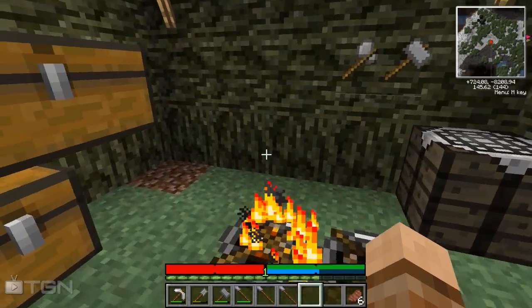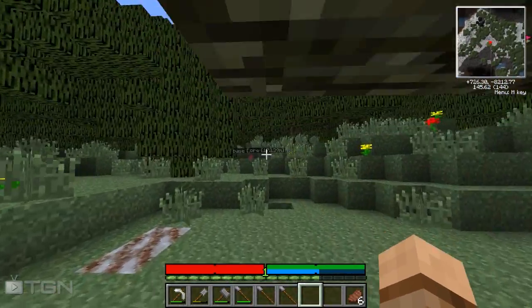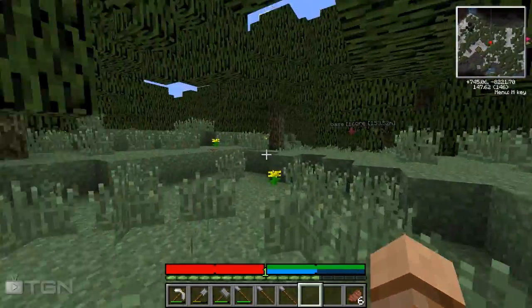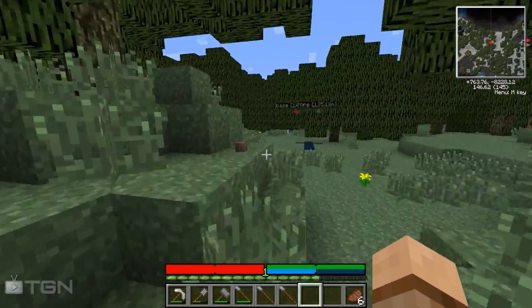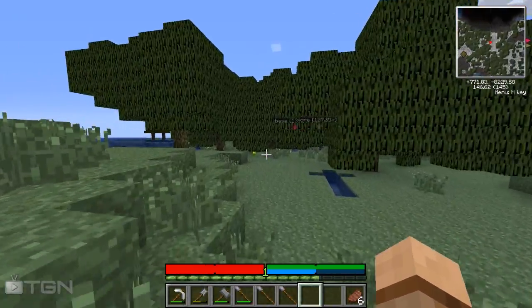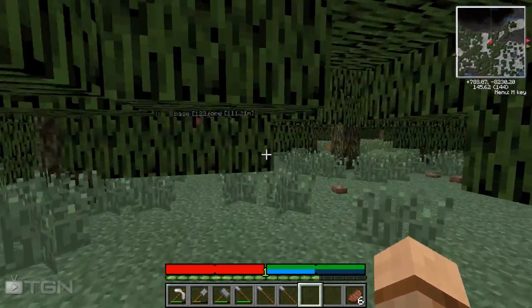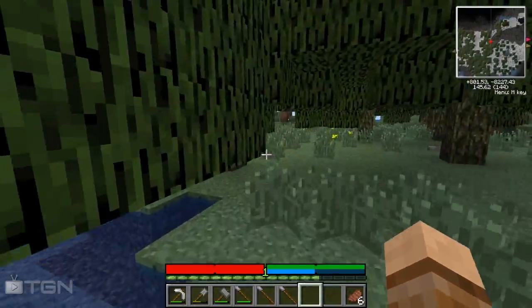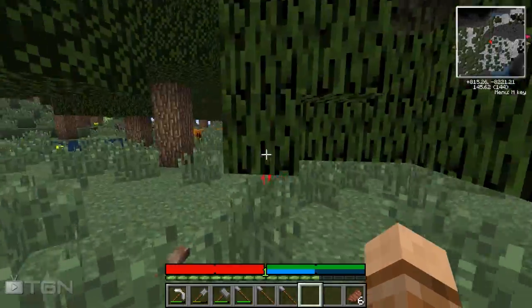I'm actually in the middle of moving everything to my new home. The prospector's pick allows you to search in a 25 by 25 by 25 area around the player on where you strike, and the cool thing is it will tell you whether you're close to any type of valuable metal, which is really useful.